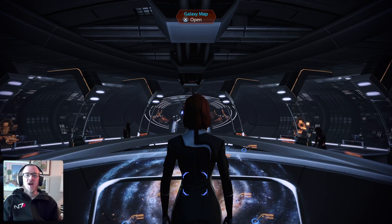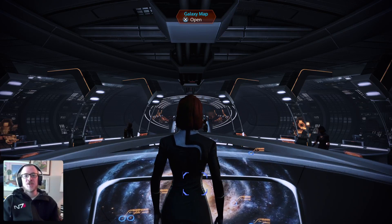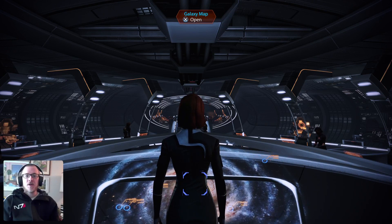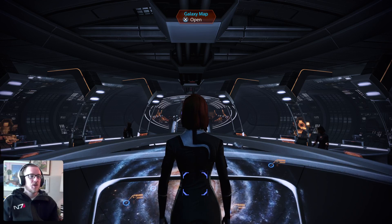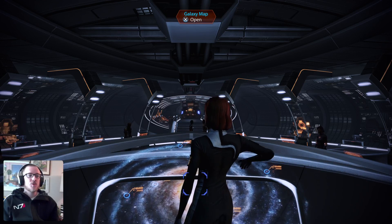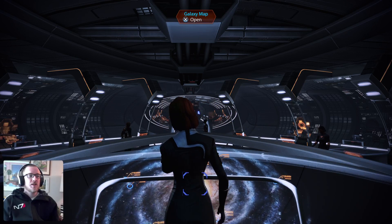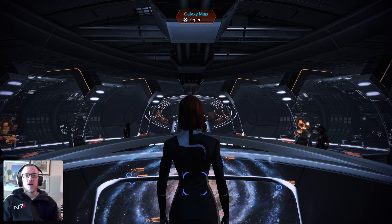Welcome back everybody to episode 5 of our Mass Effect 2 Legendary Edition playthrough. We are continuing on with our Renegade FemShep build and our next step will be to go to Omega and recruit some teammates, as we are still in the recruitment phase of our Mass Effect 2 playthrough.